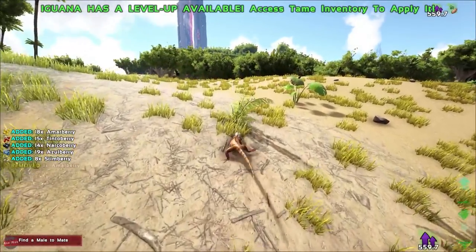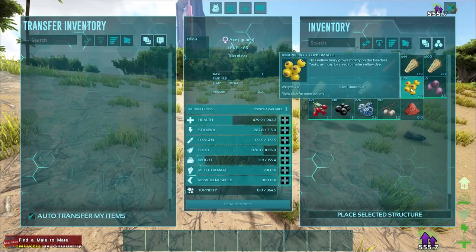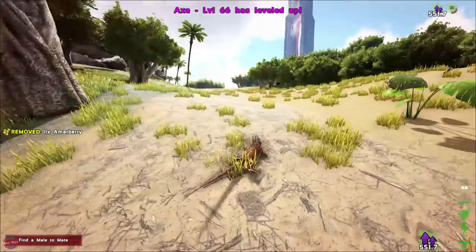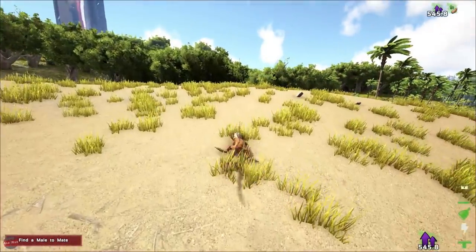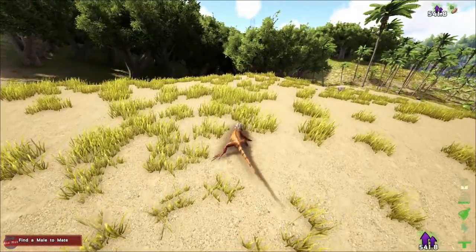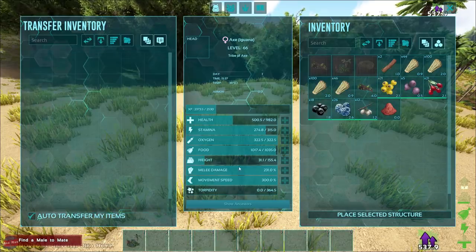What do iguanas eat by the way? Do we eat meat? Why don't we eat berries? I thought they'd eat everything right? They'd eat like bugs, frogs, berries. That makes sense. Where do we want our little home? Maybe up here? I'll pop that there like that, pop that like that. There's a little home, how's that look?